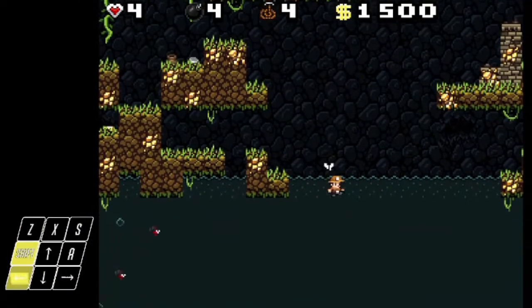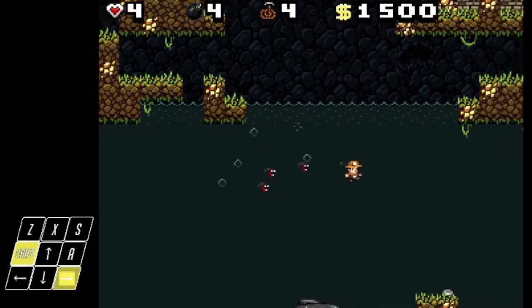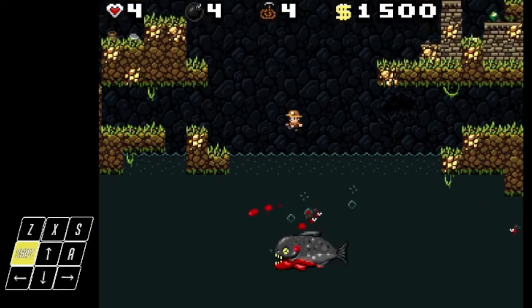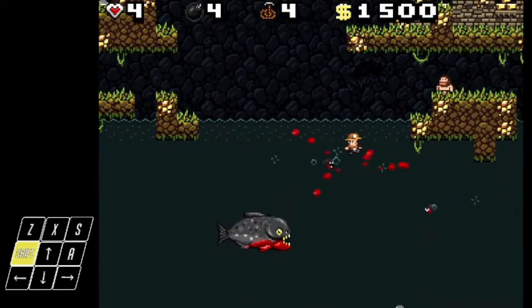The first thing we want to do is clear out some of the small piranhas. You want to make sure you stay your distance from them. I recommend using something like the back whip in order to get them taken care of, because it's a lot easier to control.